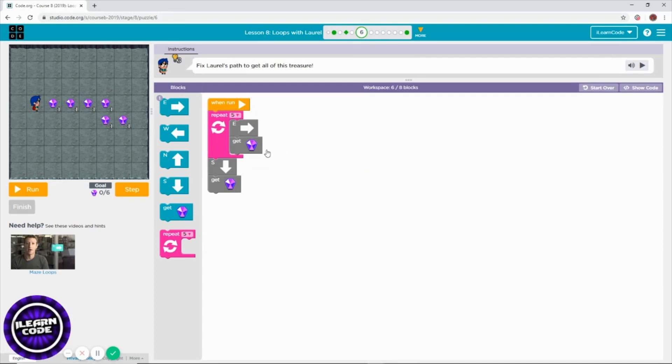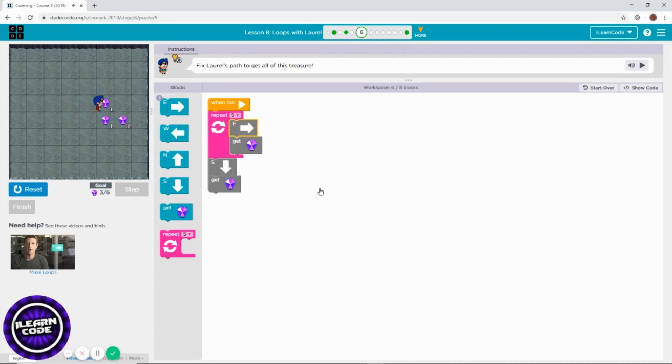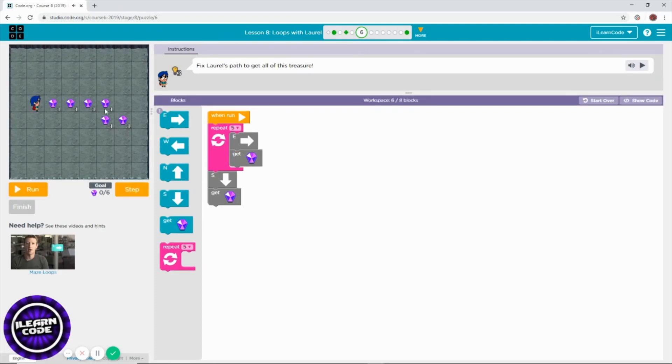We have pre-coded — you already have code on your workspace, so you have to find the problem. We are doing debugging. In order to debug, you always run the program first, then find out the problem. Let's run the program first and see what's wrong.